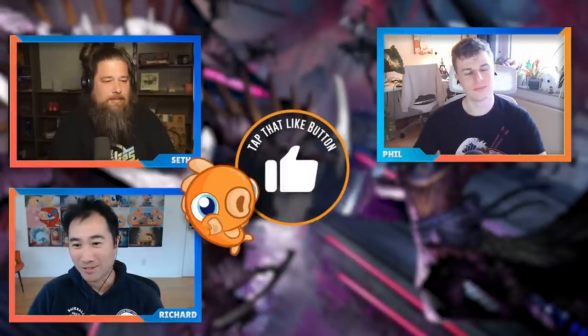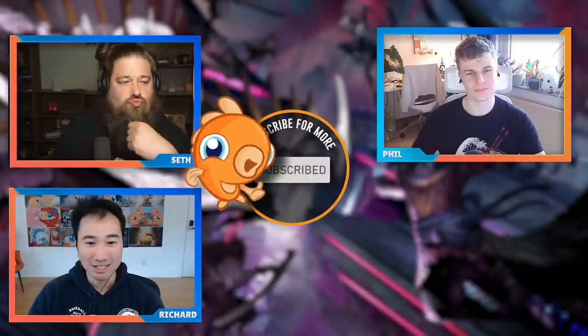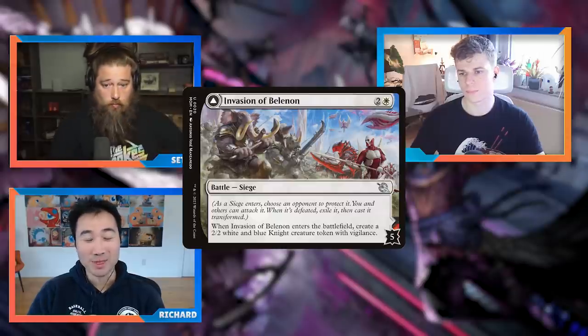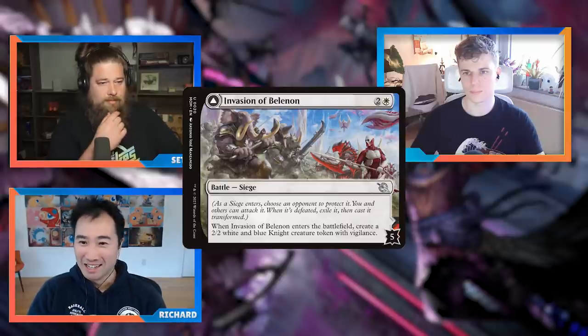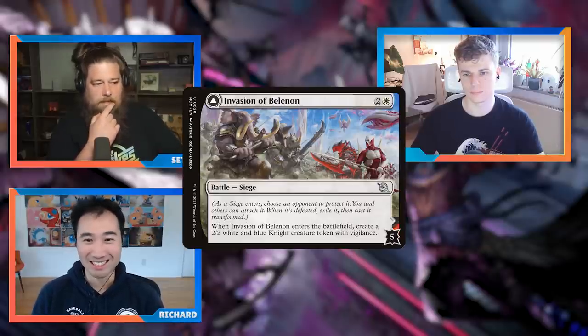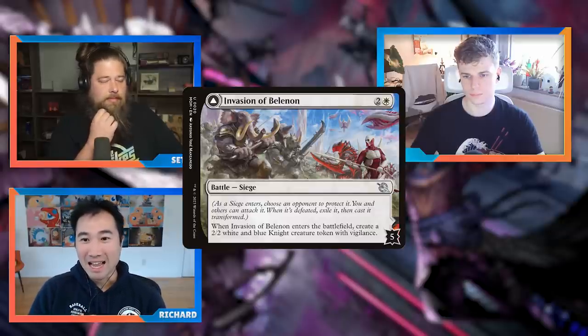Remember to like, subscribe, and follow on your favorite podcast platforms — we're on all the major ones. Now let's talk battles. Battles are a new card type, like sorcery, instant, or creature. They're double-sided and very easily visible because they're horizontal — the front side is horizontal. There is a mana cost like all cards; you cast it, and as it enters the battlefield you choose an opponent to protect it.